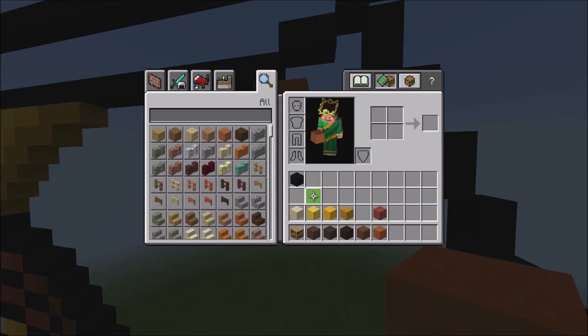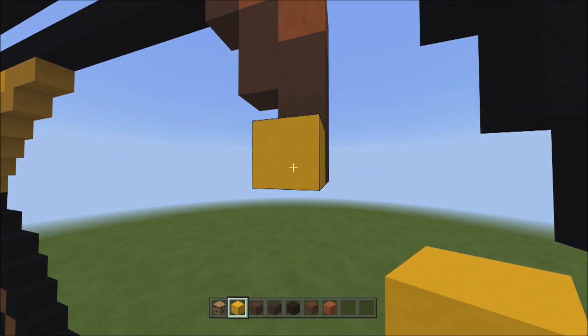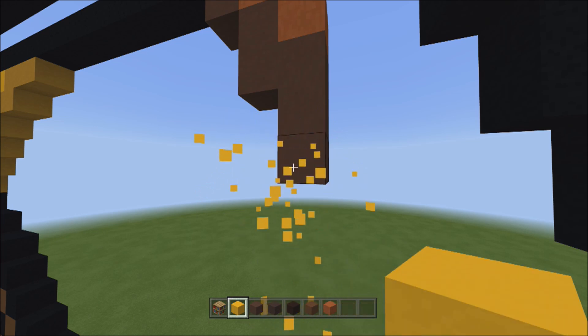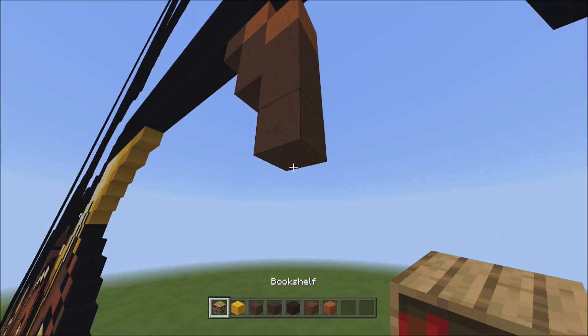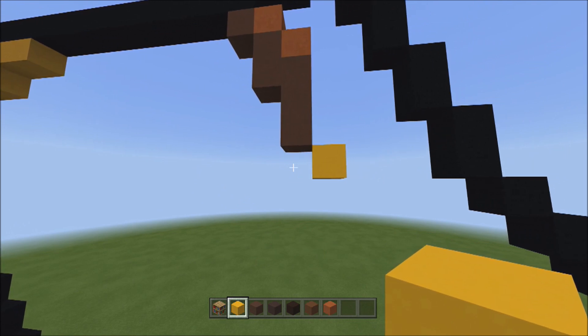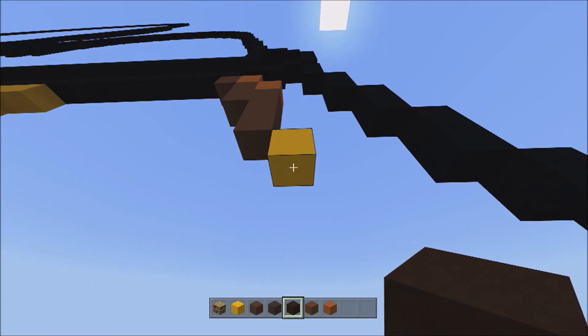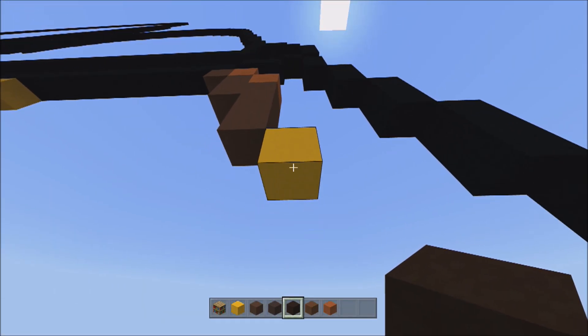Now we're going to go a little brighter and switch over to the yellow concrete. With the yellow concrete, going back down here to the three, place one yellow concrete going down to the right. Then switch over to the black terracotta and place one black terracotta underneath the yellow concrete.